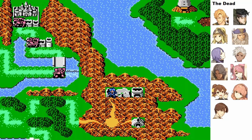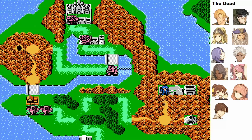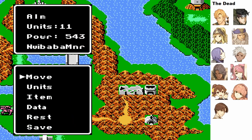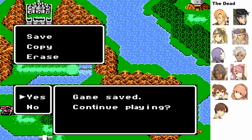And with that, Celica's route is done and it's just Alm's route left to finish the game. The previous video is gonna end up having been a really long part, so this is just gonna be a really short part. So that was the end of Celica's route, thankfully.